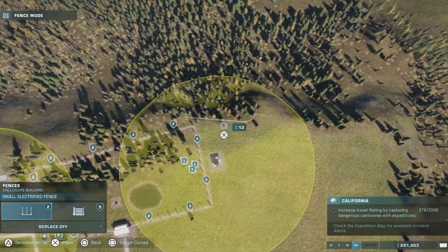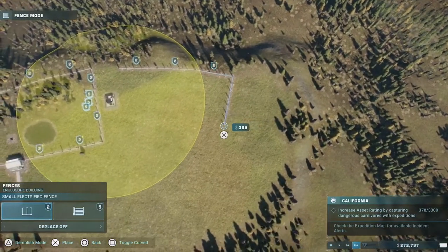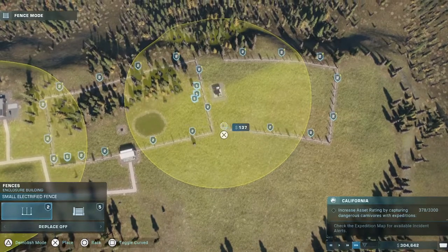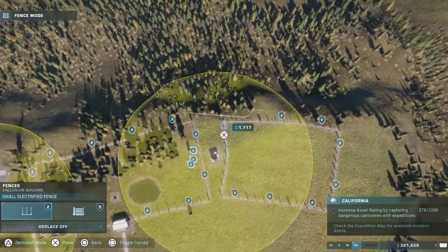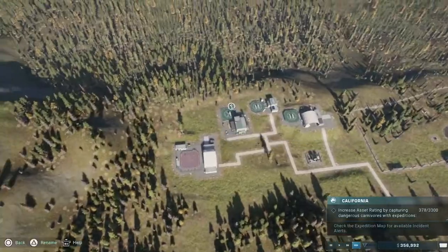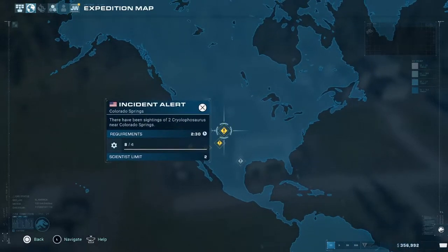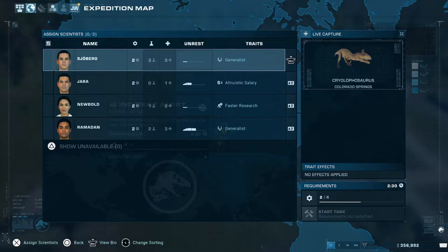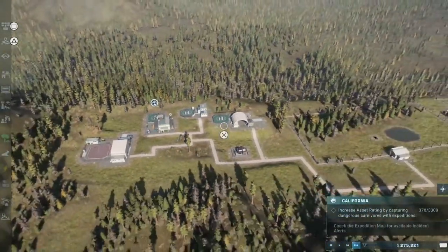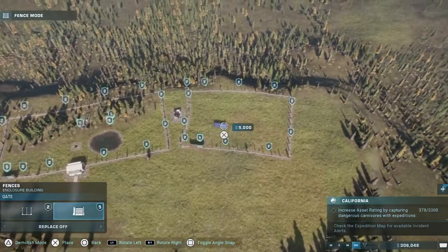One, two, three - how about three wide and two down? That'll be big enough for a carno. Let's hop over to the expedition center and get two of these. After a slight minor setback, we've managed to pull ourselves out of the gutter, as you would say.